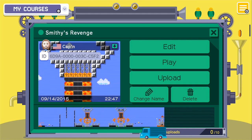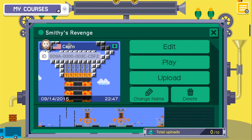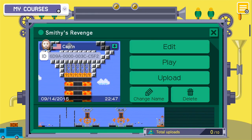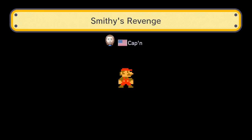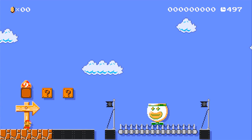Welcome back to the BitBlock's Let's Play series for Super Mario Maker on the Wii U. Today we are checking out the course Smithy's Revenge, made by Kappin. There is the course ID if you want to check it out yourself. This course is themed around Super Mario RPG for the Super Nintendo, a game that I've actually never played, so I'm going to miss a lot of these references, I'm sure.